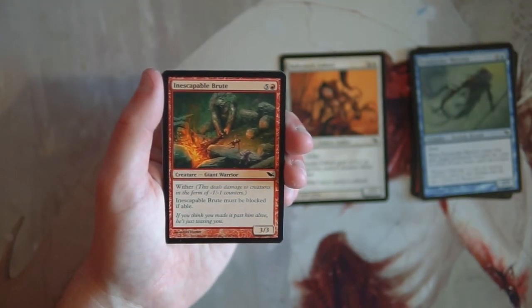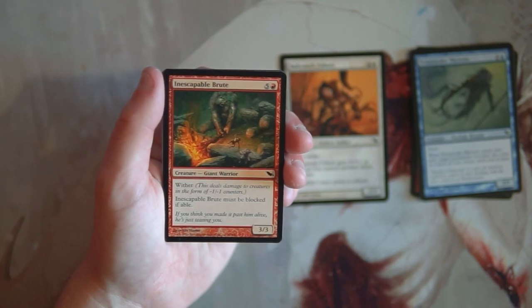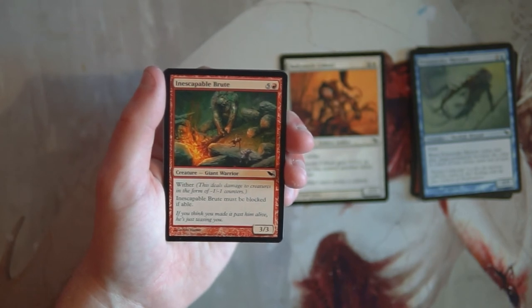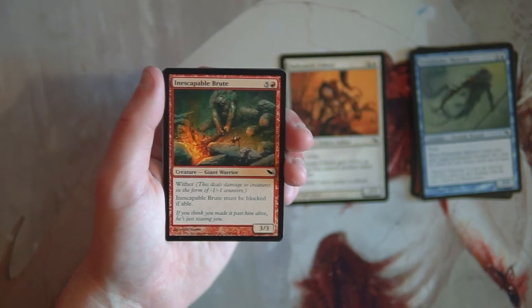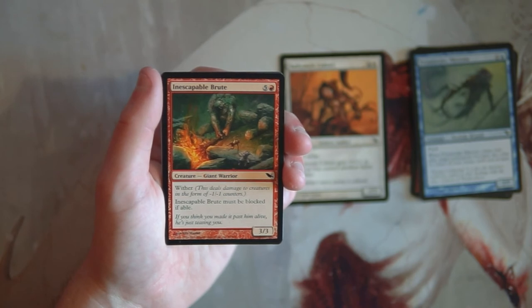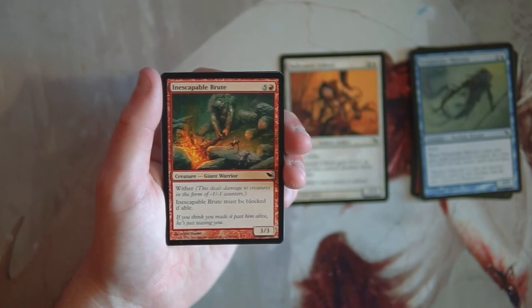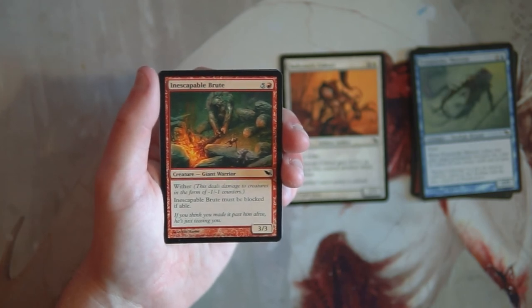Inescapable Brute is a 3/3 for five and a red with wither — it deals damage to creatures as negative one negative one counters, so that damage adds up over multiple turns. It also must be blocked if able. I don't really like it — it's a bit high mana-costed for a red deck where it'd be most at home. A 3/3 with wither and forced-block is pretty good, but at six mana there are way more important things to be doing.